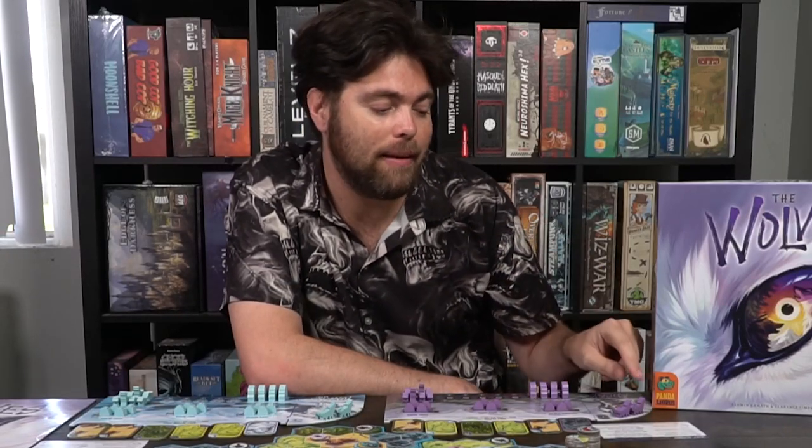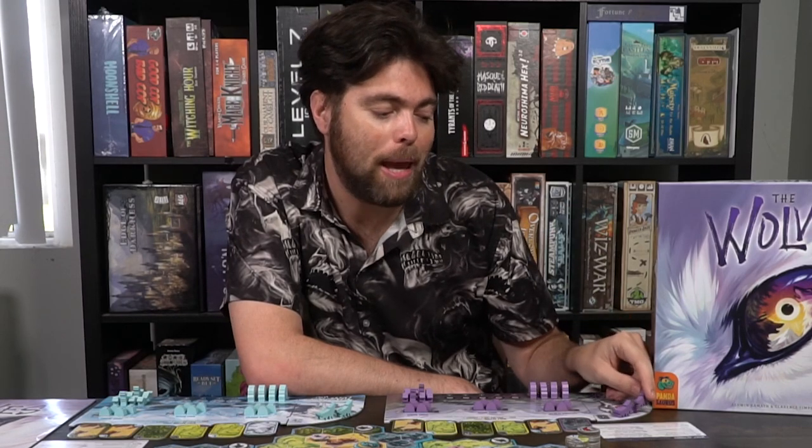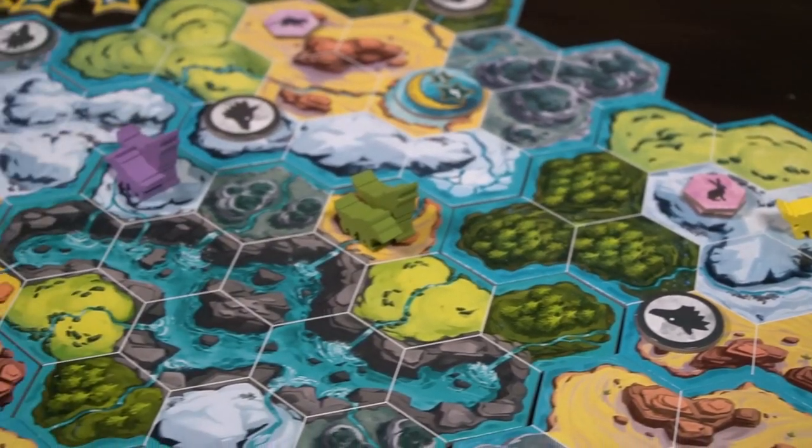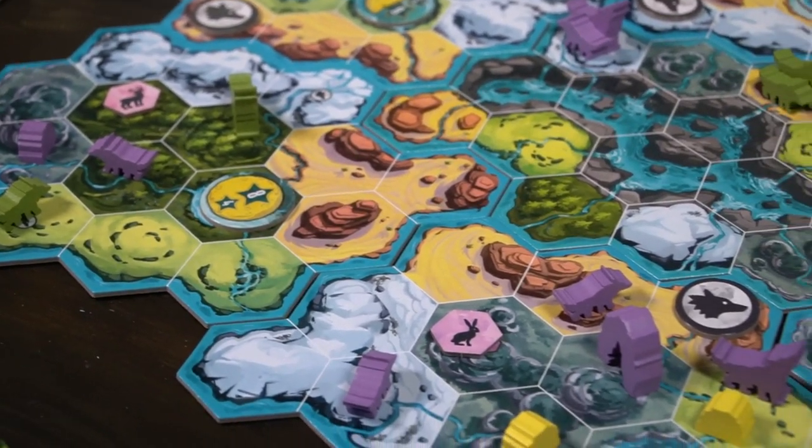You can play as one of the many different types of wolves, but they all function basically the same. Utilizing your alpha wolf and your baby wolves to go to each of the different areas on the game board and control that area on the moonlight board. Once it's time to score, everybody checks the areas they're going to score, then the wolves move on to a new territory. You'll do this three times and score three times.